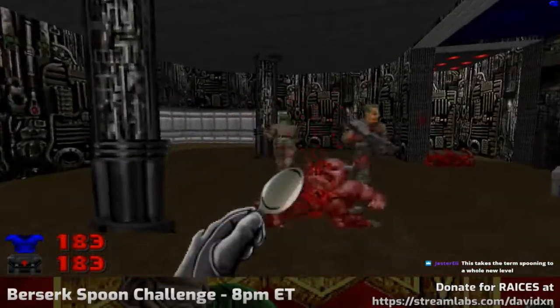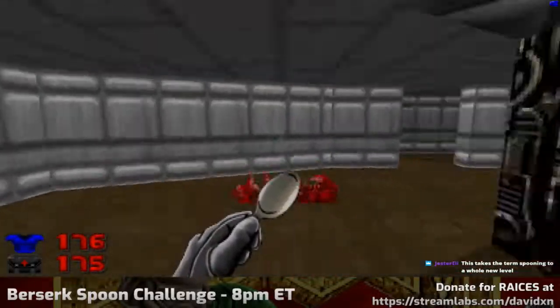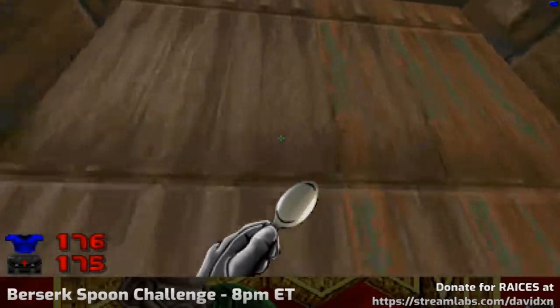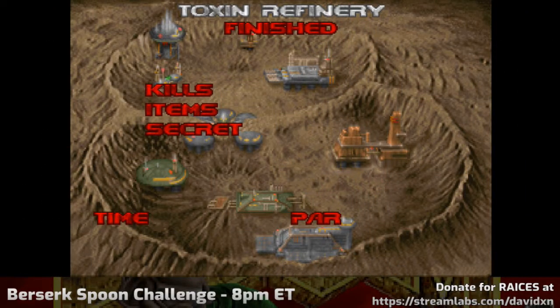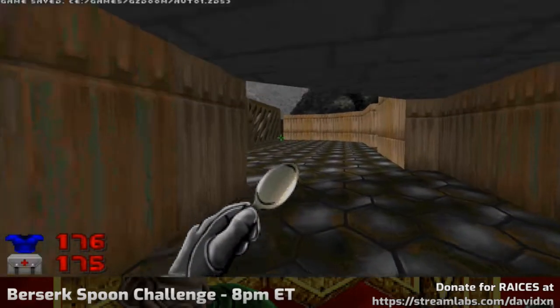It does take spooning to a whole new level. Spooning to death. We're nearly at the exit for the secret level. Military base — the secret level that I ignored before. This might be difficult, because there are some enemies in here that I can't actually reach.